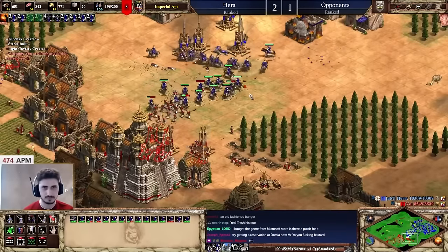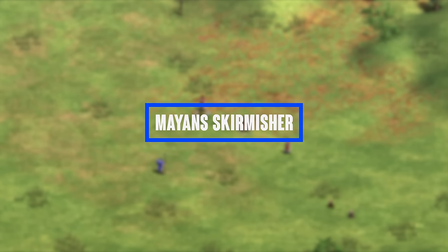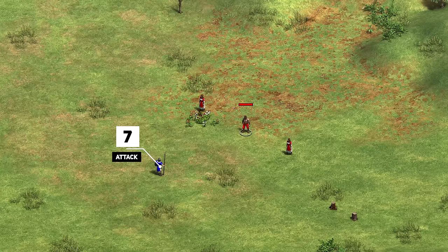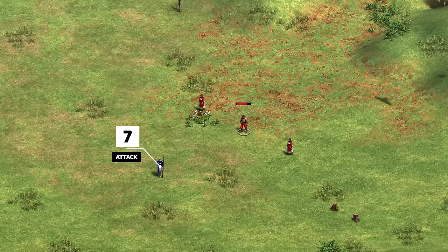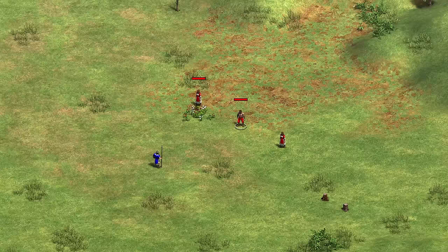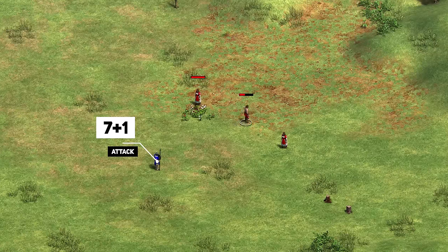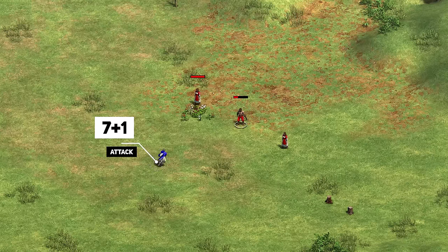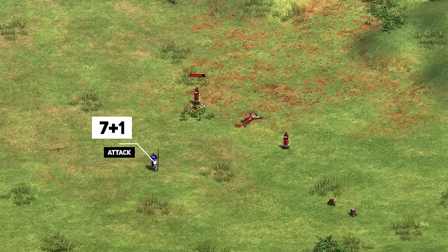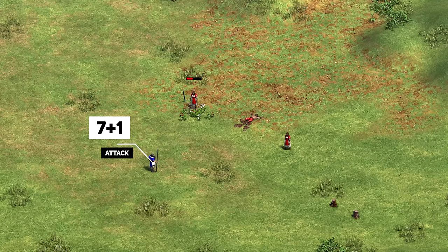Let's take for example the Mayan Skirmisher after you get the unique tech Hulche Javelineers. Their first shot will deal 3 plus 4 damage — that's how much damage an Elite Skirmisher will have in post-Imperial — so you'll deal 7 damage on a unit with 0 armor. Against a villager with 2 pierce armor, you'll actually deal 5 damage with that first shot. Now if you get the tech, the secondary shots will not also deal another 5 damage — it'll deal 1 damage, because secondary projectiles always only deal 1 damage. So with the upgrade you'll do 6 damage versus 5 without. It's only an increase of about plus 20% damage, and it's really not that crazy.